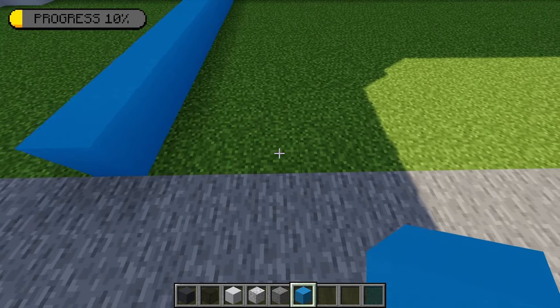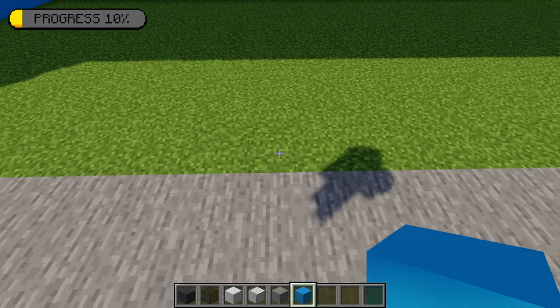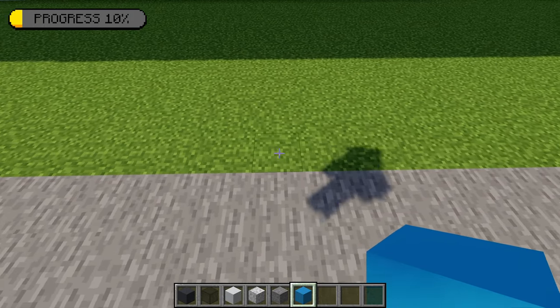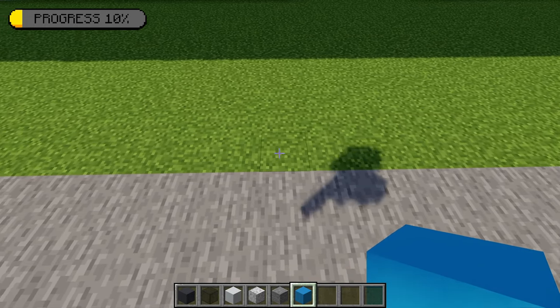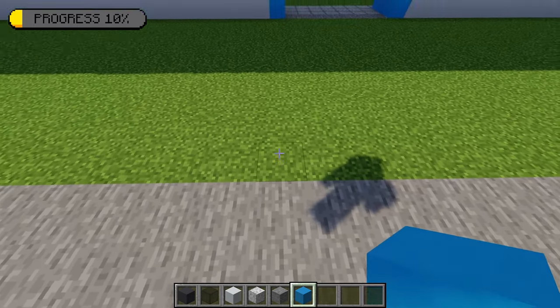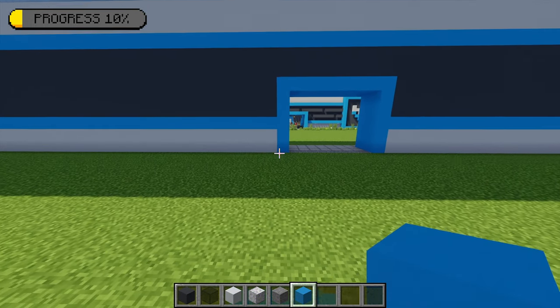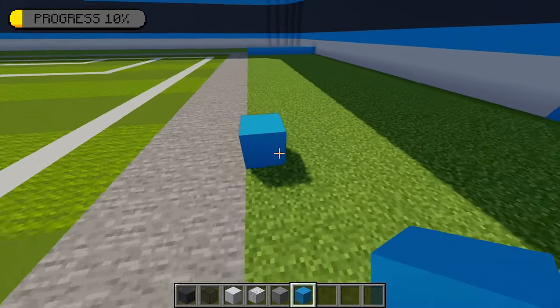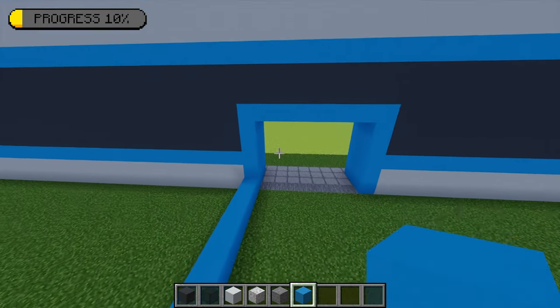Counting across 28 blocks and on that 28th block placing one more light blue concrete - it lines up with the left side of the door. Then going around, extending this across to meet with that side of the door. Moving back to the front, counting across eight blocks and on that eighth block placing some more light blue concrete, extending that back to meet the right side of the entrance. Then counting across another 28 blocks in the right direction and placing one light blue concrete there.